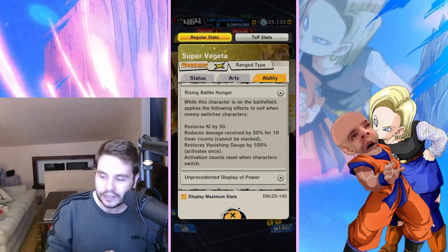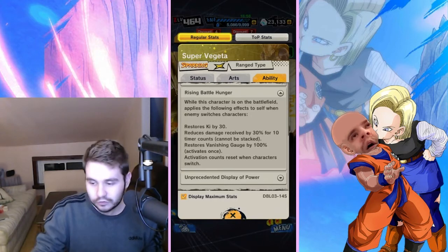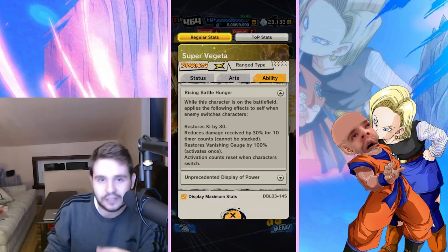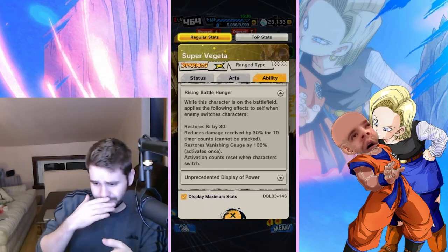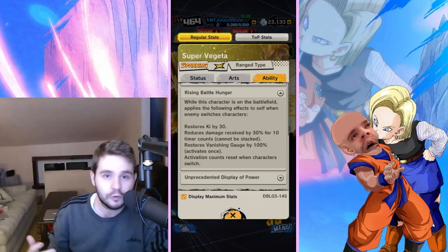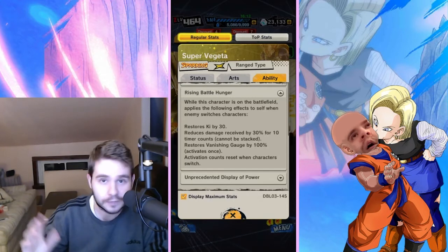Rising Battle Hunger — Zankai 3 passive. While this character is on the battlefield, when the enemy switches character: restores ki by 30, reduces damage received by 30% for 10 timer counts (cannot be stacked — if they switch again you don't regain the buff), and restores vanishing gauge by 100 activating once, which could actually be clutch. However, if your opponent is reading the kits and understanding what characters do, chances are they won't be switching freely and triggering this.